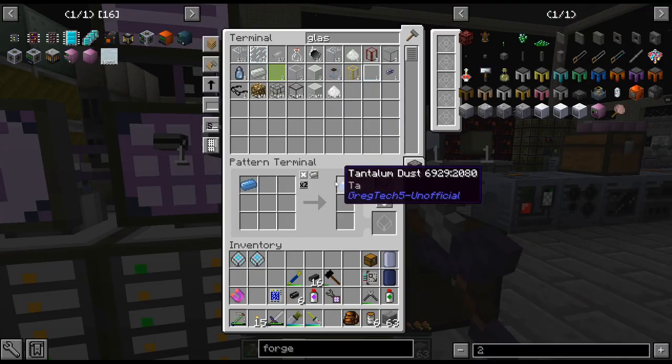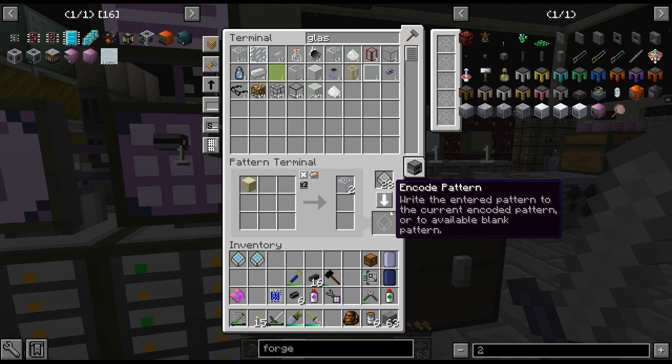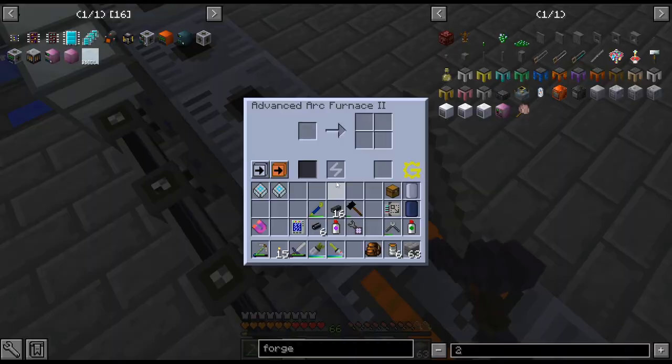I have not automated glass in this pack. I usually just do a few stacks at once, but now I can actually just automate it - one piece of sand to glass with a little bit of oxygen in the arc furnace. And obviously if I want to smelt something down I can always do that.